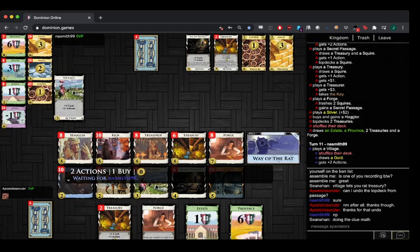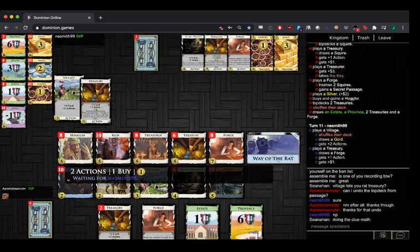That's a bit of a case of think first before you click. So they both have Hagglers now. Haggler feels like a very good terminal on this board. Once coppers start to run out it's probably a bit stronger than Treasurer as your terminal — not that you really have to choose between them. With Secret Passage you can deal with them colliding pretty easily. With village you can play them both — that's where the village comes in.